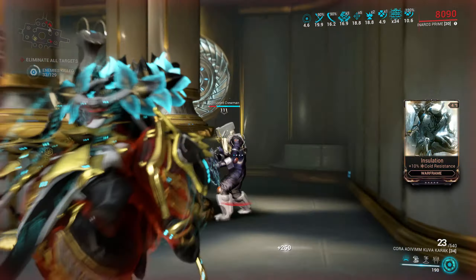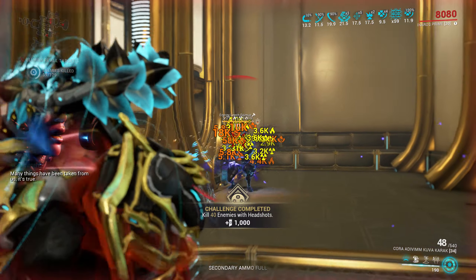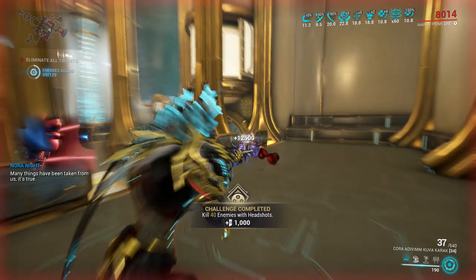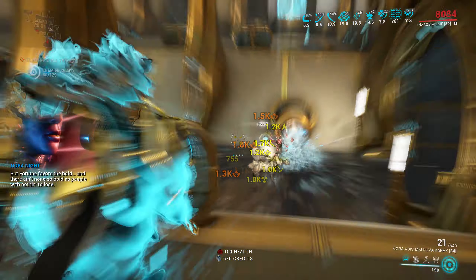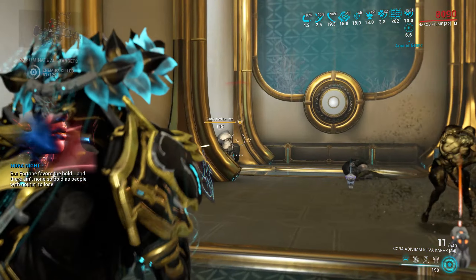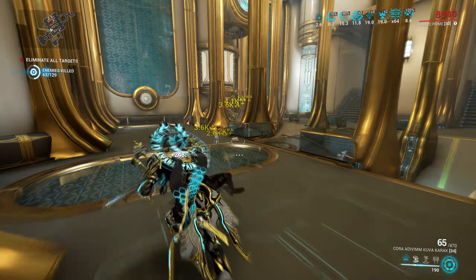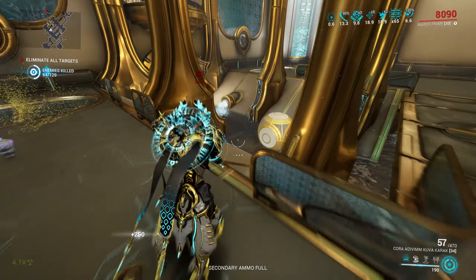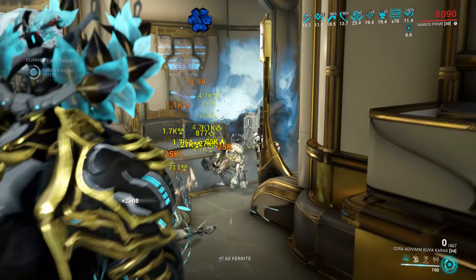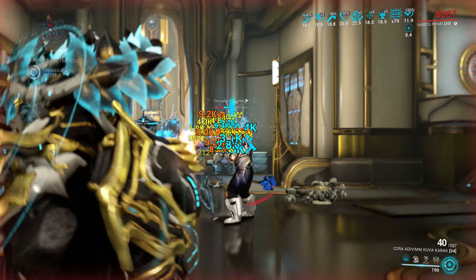With that said though, I still like the reload speed from Merciless sometimes. It feels so good, and it's pretty universal as well — it works against the Grineer units, works against the Corpus units, works well against the Infested units. I do want to try a few more things with the Kuva Karak, but I think this will be my go-to build.